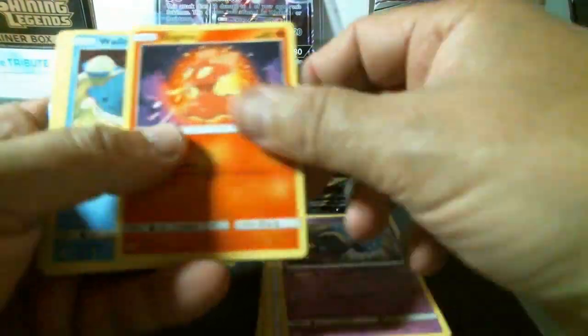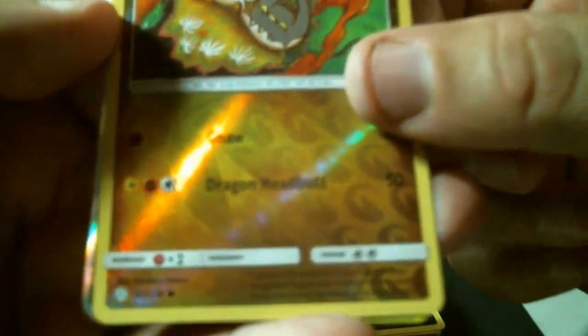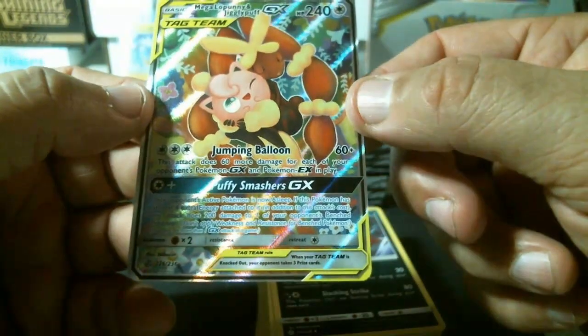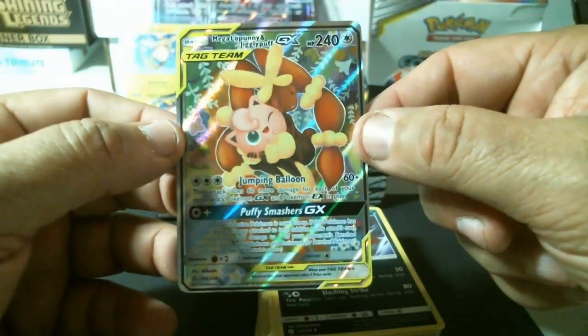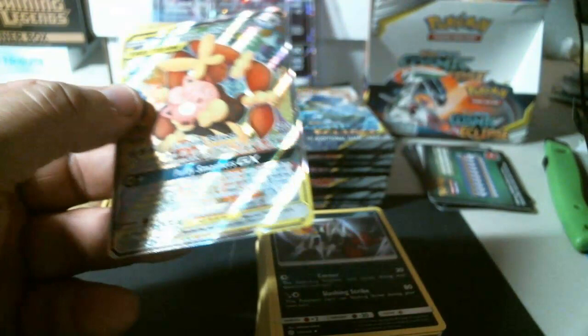I'm trying to do it a little faster — my computer just froze on me. Ducklett, Helioptile, Cosmog, Slugma, Wailmer, lightning energy, Curlia. I think that's my daughter in the background playing Pokemon. Jangmo-o is an uncommon reverse holo and another GX — Mega Lopunny and Jigglypuff GX tag team! Let's see what that number is — 226 out of 236. That's a nice one.